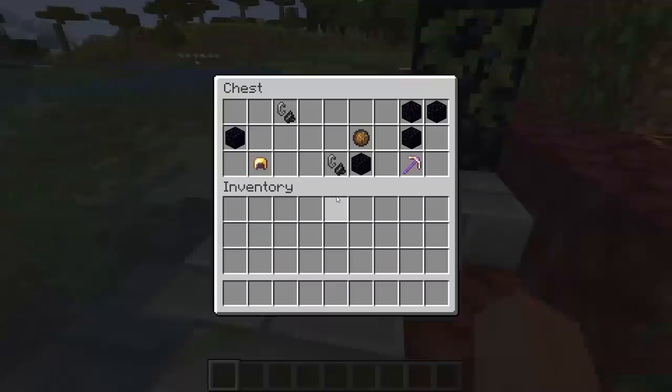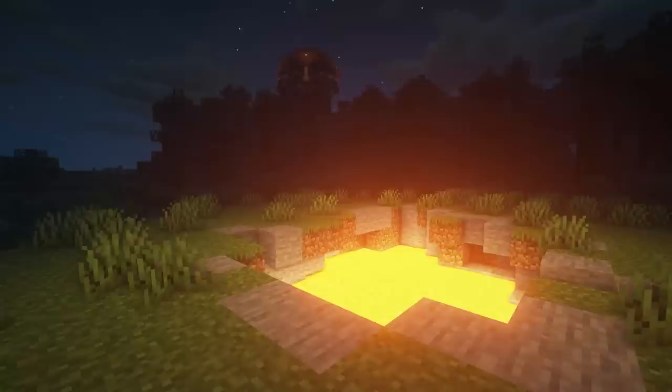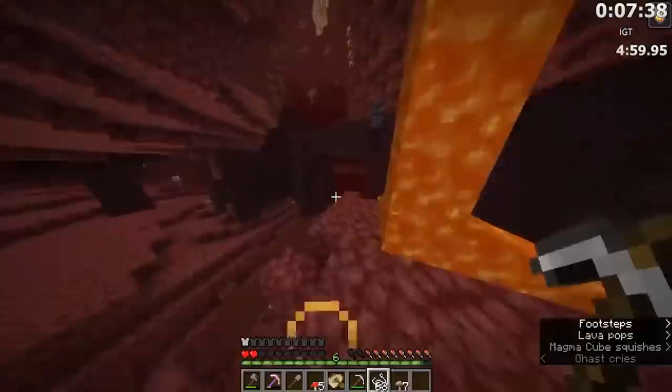On top of that, another fortress was very close by, and if you blind traveled from the fortress, you might either be over an ocean very close to an exposed portal room or just straight into the stronghold. The fact that a seed this good was even pulled brought an idea into the community — maybe sub-10 minutes is possible. It would undoubtedly be an absolutely insane feat, but with the right amount of luck, someone might just be able to pull it off.